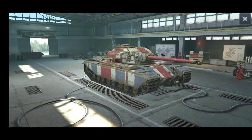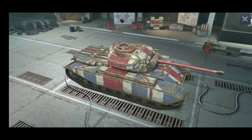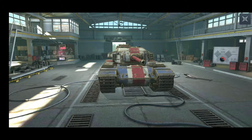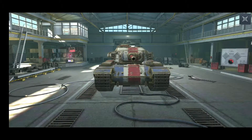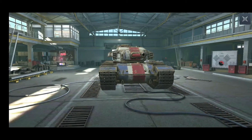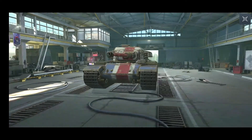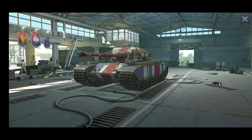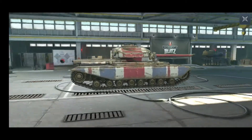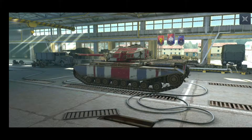This tank was recently on the last event — I won it and put some nice camo on it, which looks quite nice. It's a tier 7 that feels like a blend of the Caernarvon and the Black Prince. The DPM is outstanding and it has an extremely tough turret which you can't really pen. It's a typical British hull-down tank — hide your hull and just show your turret.